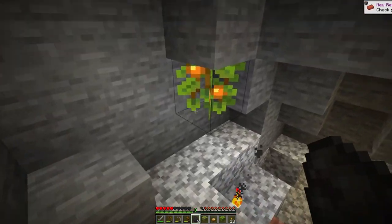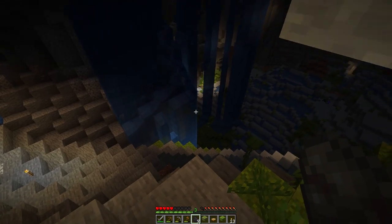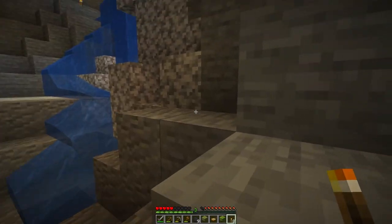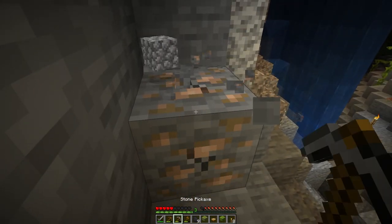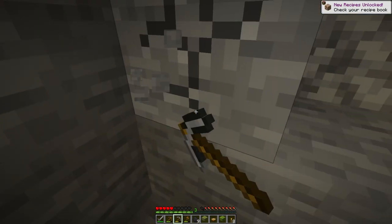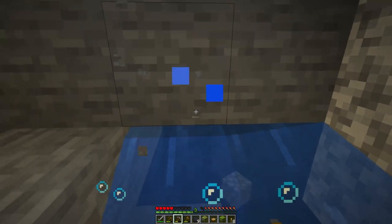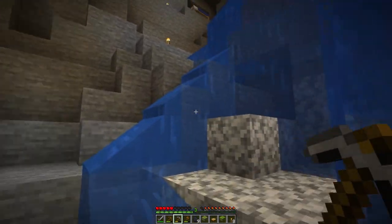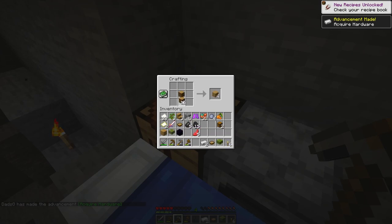The glow berries — I will take those. We can use them as a food source. Let's grab this iron. That was stingy, but that is enough to make a shield. So we are going to do that. Let's get that shield going so we have at least a little bit of protection from creepers and our friendly little skeletons.